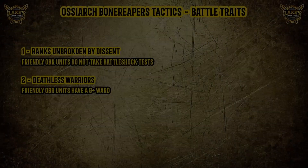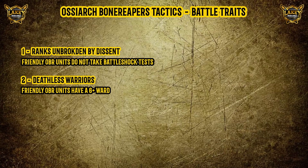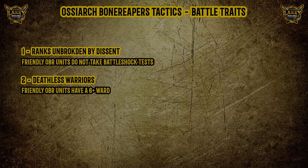Next up is Deathless Warriors: friendly Ossiarch Bone Reapers have a ward save of 6+. This is standard for all Death armies — pretty much every Death Battletome has a 6+ ward save. It used to be that you had to be wholly within 12 inches of a friendly Death Hero to get the ward save, but now it's just a blanket 6+ ward at all times, board wide. That means things like your Death Riders can go off onto a flank and still keep the ward save without hugging anyone.